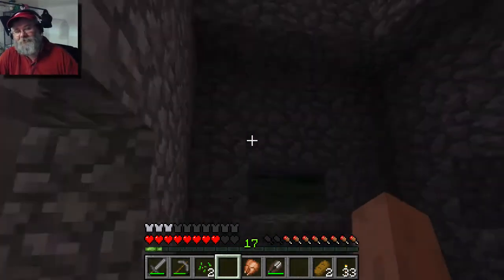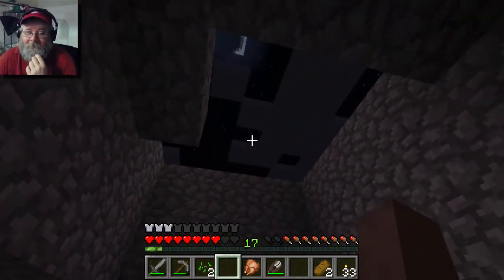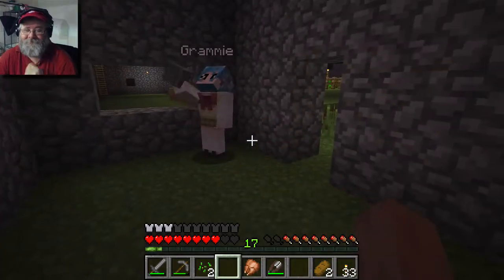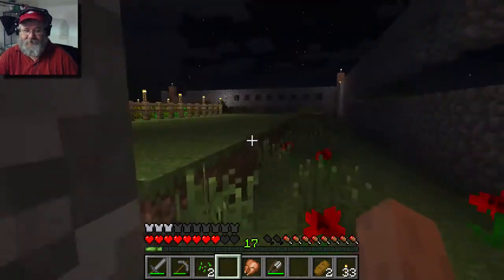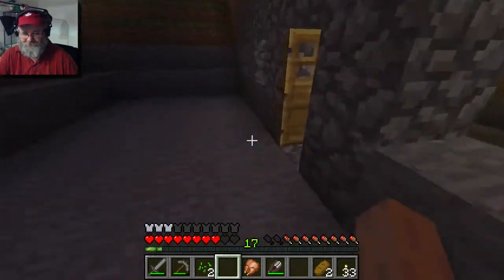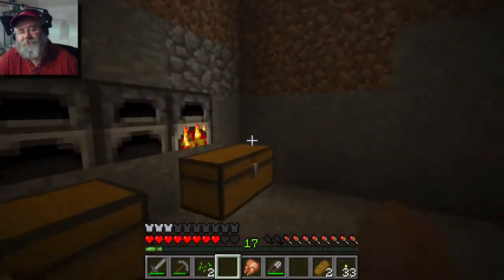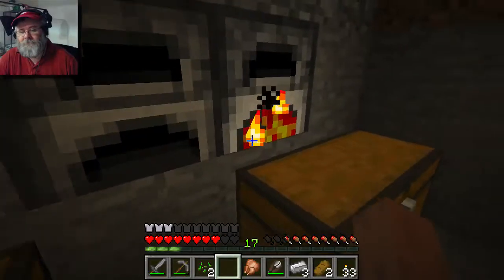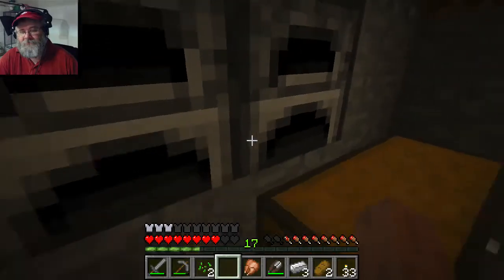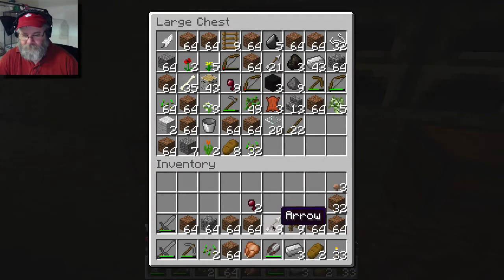Just hit Q — there you go. You've got a very big roof. Going to check my glass — my glass should be done. Doesn't look like it, it's still burning. I can't do this. It's not that hard. Sticks, arrows, shrooms — I'll deal with that, I better keep that.